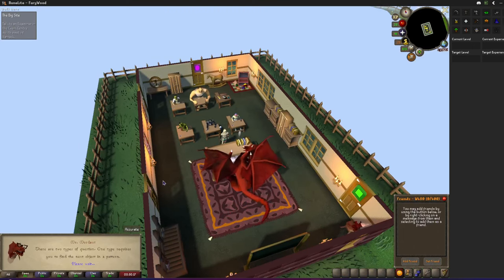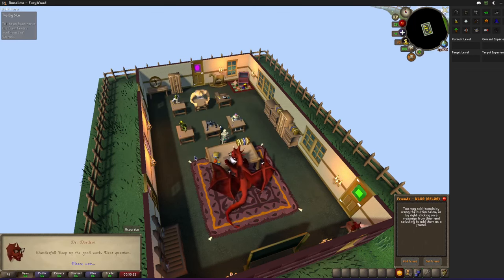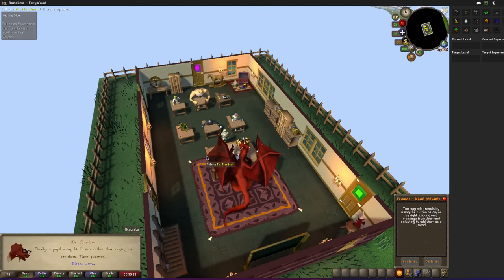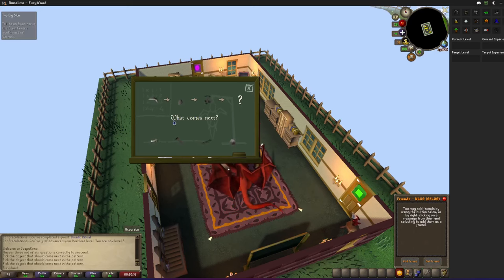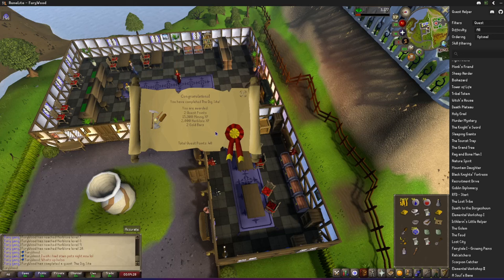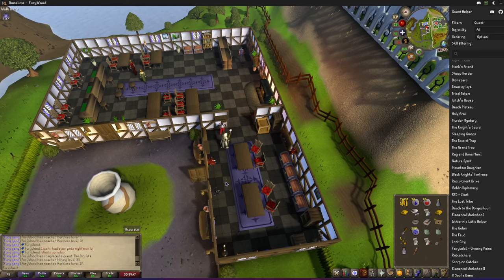Next I want to do the Big Chompy Bird Hunting quest. I'm trying to get birdhouse runs unlocked — I need level 10 herblore for that, so I'm about to go make some potions and get it to 10. After a somewhat long quest because I didn't bring a Stamina potion, we're done. That got us 33 mining and 17 herblore, and we're one step closer to unlocking birdhouse runs.